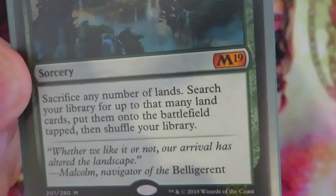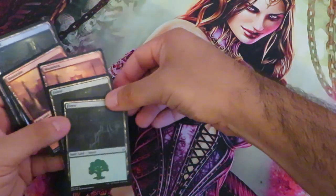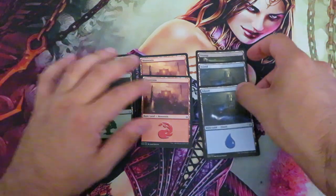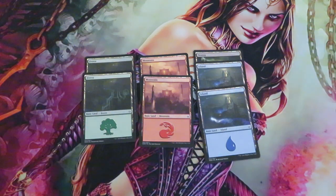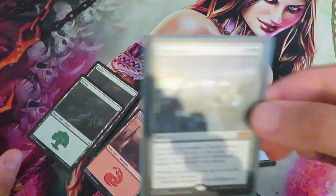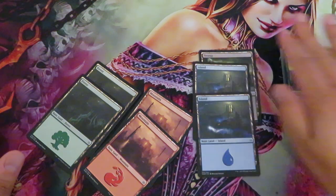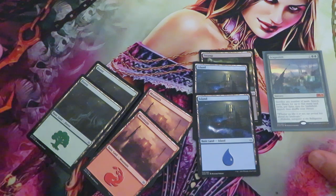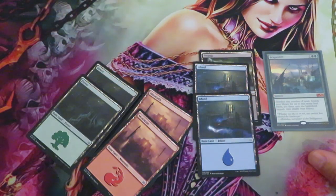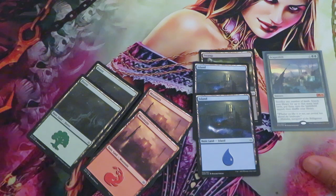This is how the Scapeshift mechanic works. Now let me give you a small tutorial on how to cast Scapeshift. Let me set up my battlefield. We have a certain number of lands in play. I'm going to tap my two forests and two mountains so that I can cast Scapeshift. I cast Scapeshift and put it on the stack. At this stage your opponent can respond to Scapeshift — he can counter it, he can deal damage to you, or do anything that an instant card or any mechanic at instant speed can do.